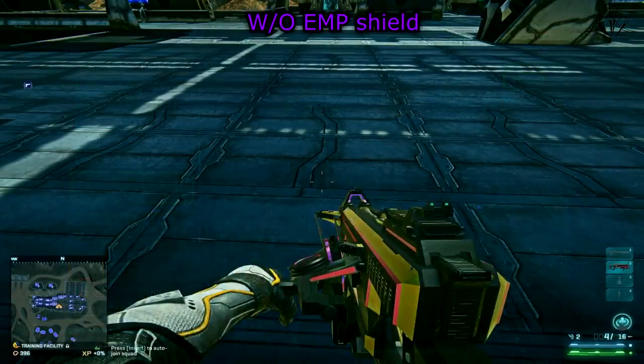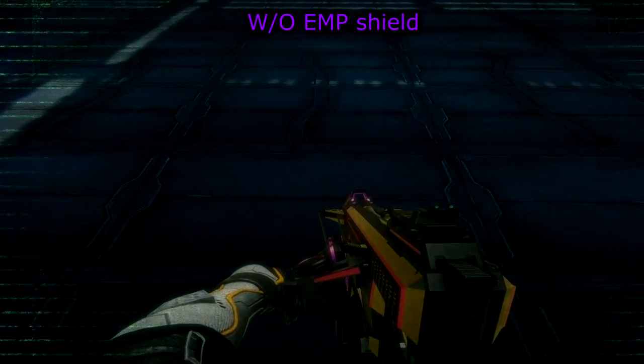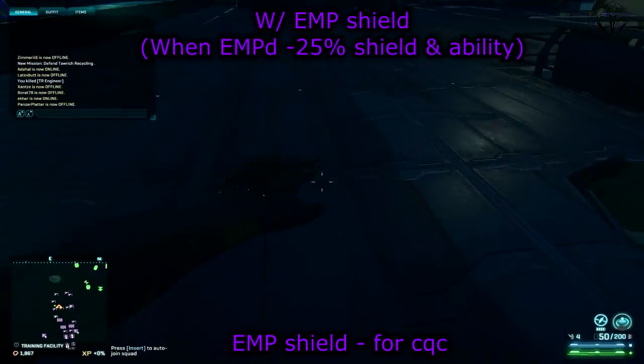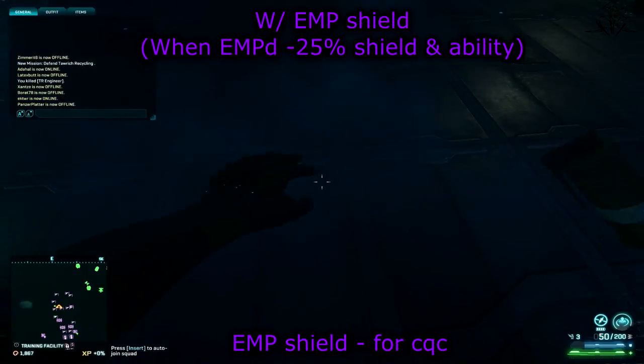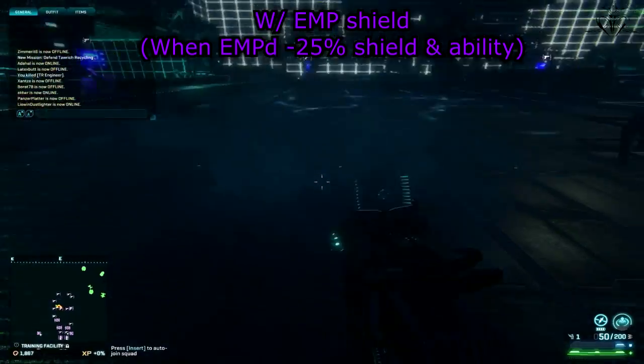Next we have EMP Shield. In combination with Grenade Bandolier, you can go into huge crowds and throw EMPs without a care in the world. This implant will negate most of the EMP's effects, but it will still take a little portion of your shield and ability energies. So use it in case you tend to hit yourself with EMPs a lot.